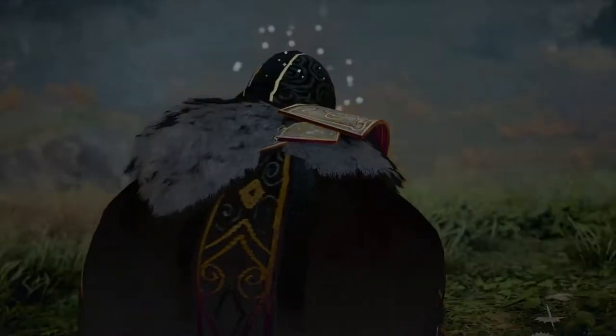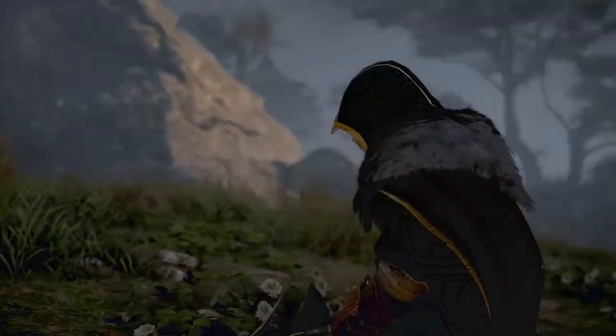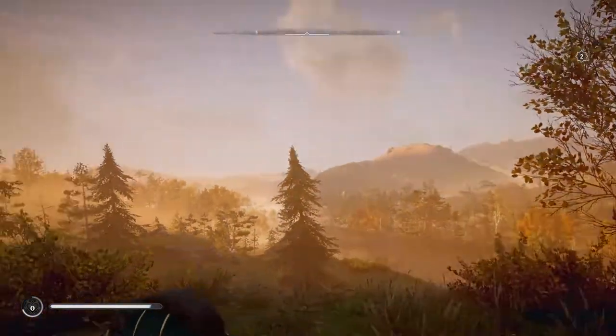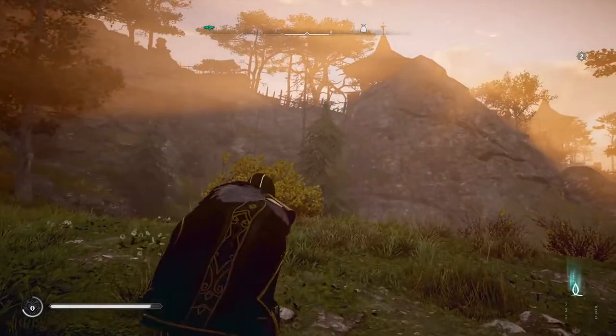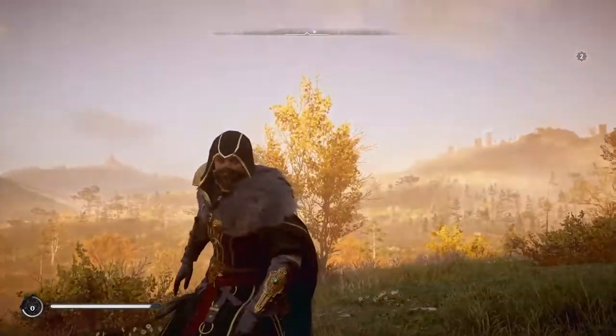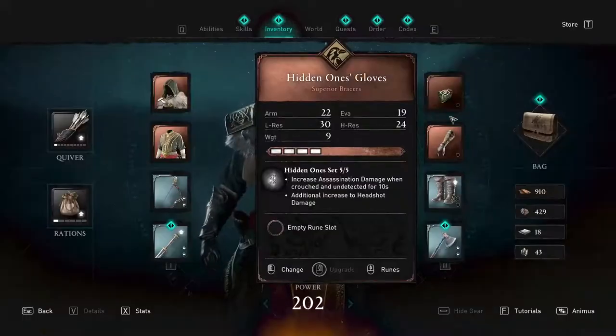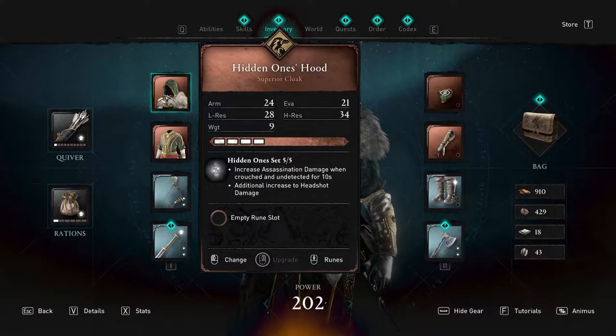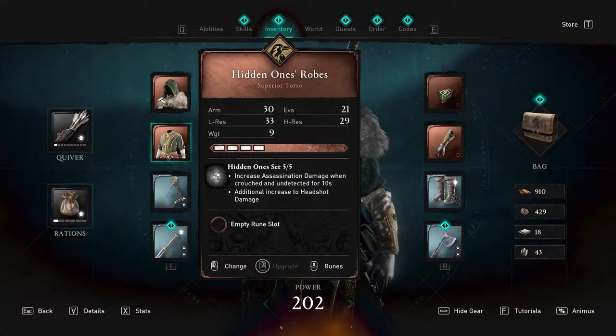Welcome to an Assassin's Creed video on how to get the Raven Armor, the Hidden Ones Armor Set. This is designed for your Assassin stealth build in Assassin's Creed Valhalla. This armor set comes with two bonuses: an increase to assassination damage when crouched and undetected for 10 seconds, as well as an additional increase to headshot damage.